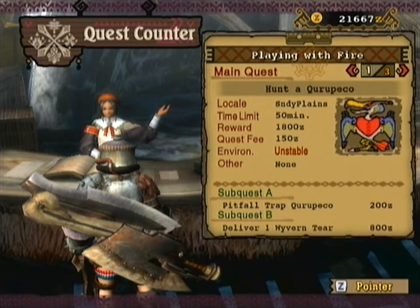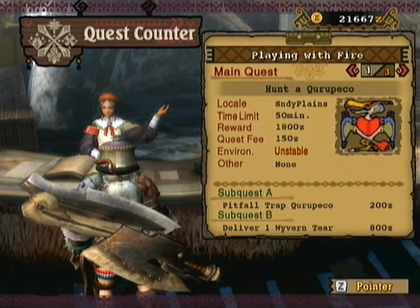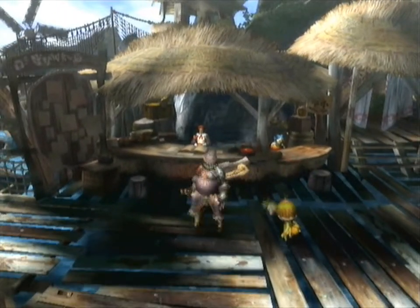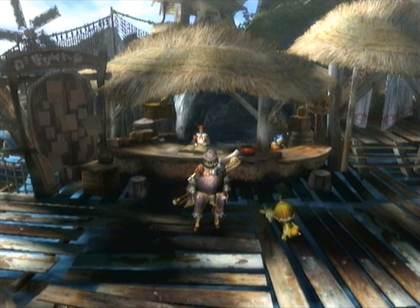Yes, for subquest A I need a pitfall trap, so I'm gonna have to get one of those — even though it's only a 200 zenny bonus. Okay, this has been Garmi the Green Mage. Thank you guys for watching — this has been my Monster Hunter 3 playthrough and I will see you guys again next time.